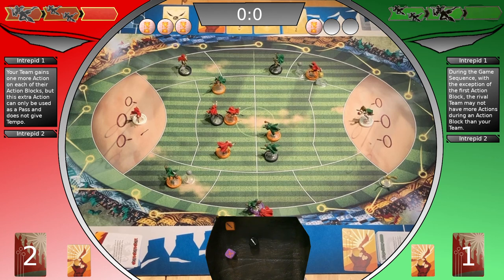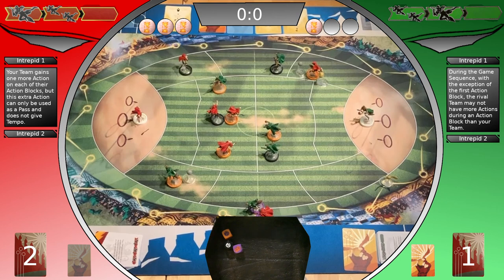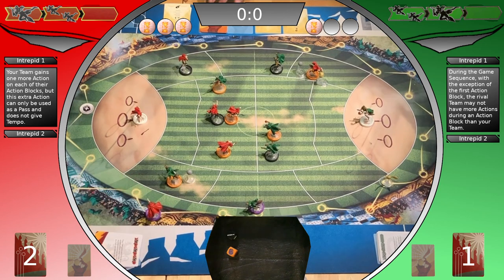Gryffindor chooses a snitch card and gets the fast impulse: accelerate and plus black die. Rolls four. Black die is broken. Use Seri's trade to look at the next three cards and choose one to reveal. Slytherin picks a card — only gets the rushed impulse: obstruct. Rolls two, reveals a card.